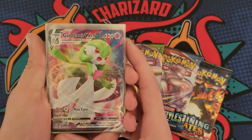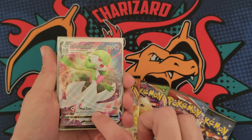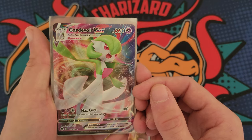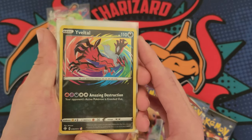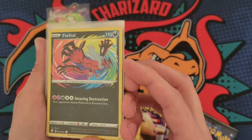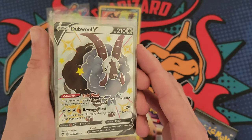First off we got a Gardevoir VMAX — I've given away a few of these but I've pulled so many that it's time to give away another one. We also have an amazing rare Yveltal, hopefully someone really likes this pretty sick card.